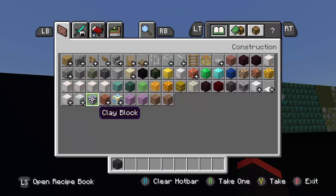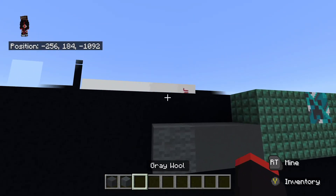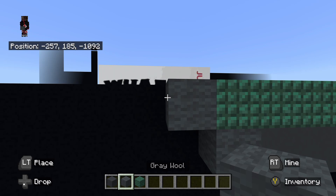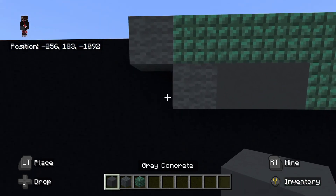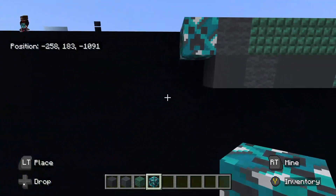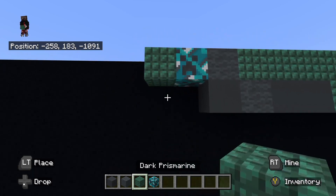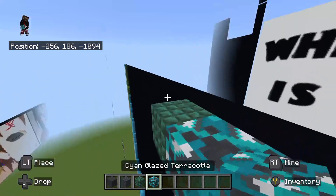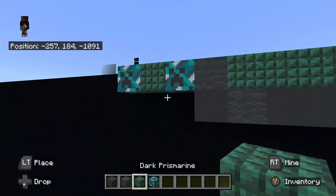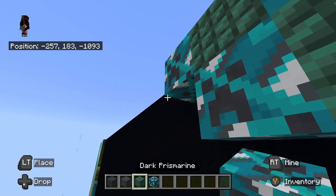Then place to the left of that gray concrete, gray wool. On top of that left gray wool, place dark prismarine going back to the right. To the left of that dark prismarine up top, place gray wool. Underneath that gray wool, place gray concrete. To the left of our gray concrete, place cyan glazed terracotta. Then to the left of our cyan glazed terracotta, place dark prismarine. To the left of our dark prismarine, place cyan glazed terracotta. Underneath that right cyan glazed terracotta, place dark prismarine. To the left of that dark prismarine, place cyan glazed terracotta. To the left of that cyan glazed terracotta, place dark prismarine.